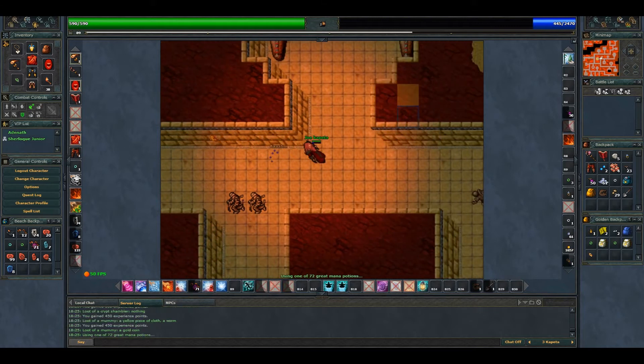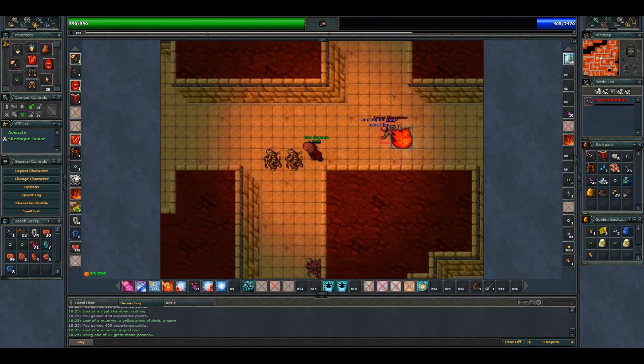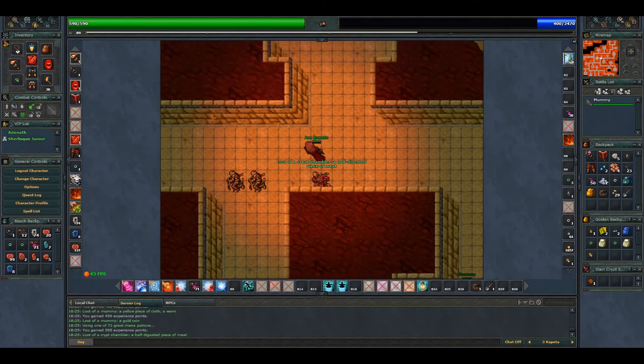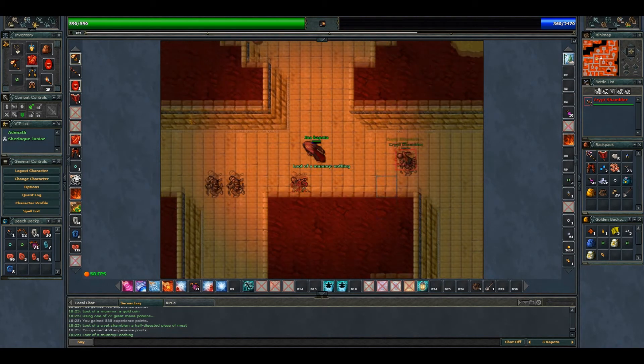Going to the east here, we'll find some vampires. Let's finish this shambler first. Digest the meat — let's kill this mummy and quickly switch the target to the shambler.